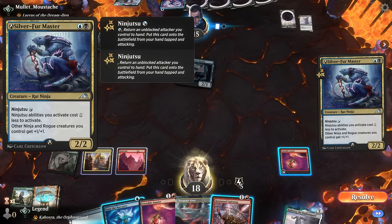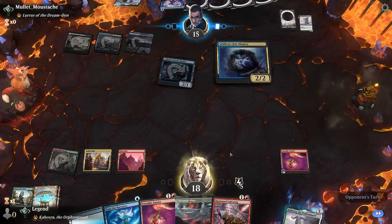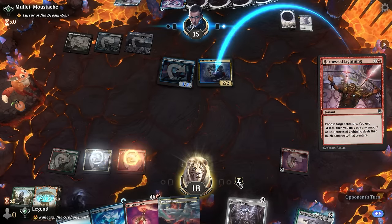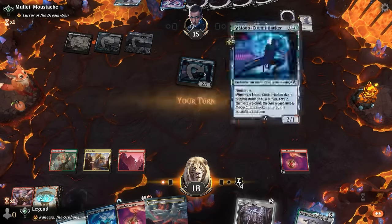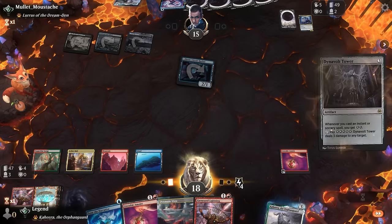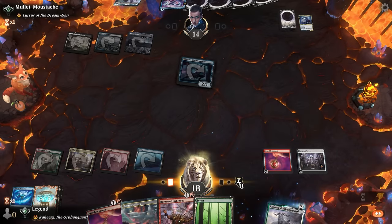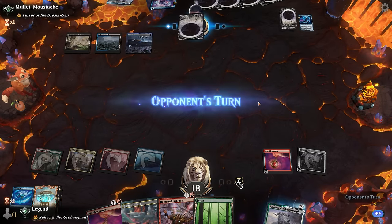There's a Silverfur Master — they could have ninjutsued here. That's fine, we'll take out the Master. Dynavolt Tower is going to be excellent. There's an extra energy in play — Tower, Tune the Narrative, shoot down the Hacker. Now every instant and sorcery will generate additional energy for us. I'll wait on activating amulet since we might prefer energy for Dynavolt Tower. We've got plenty of energy sinks, might need more ways to generate energy in the first place.